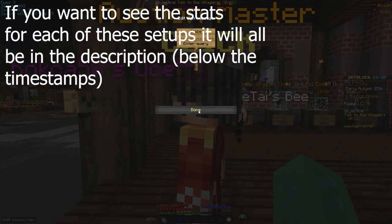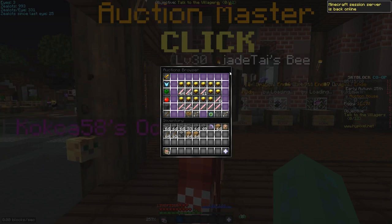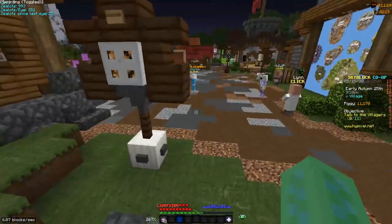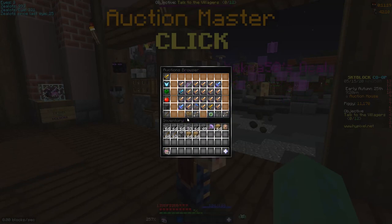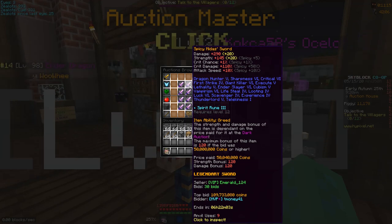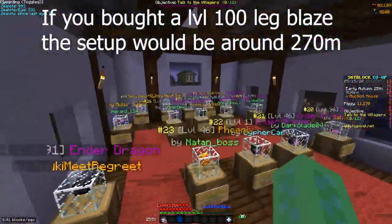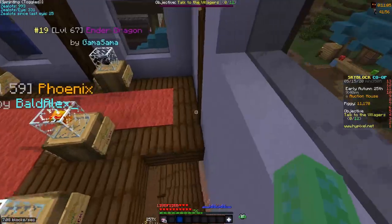First I'm going to go over the price of each setup. A legendary Blaze pet is around 70 million, Frozen Blaze armor is around 50 million making the setup 120 million, and if you want a max Miner Sword they are almost 100 million right now, which is pretty insane. So I'd say around 215 million total for the first setup.